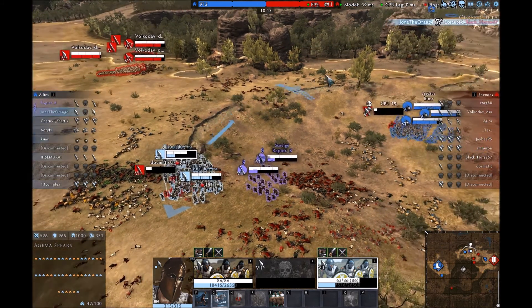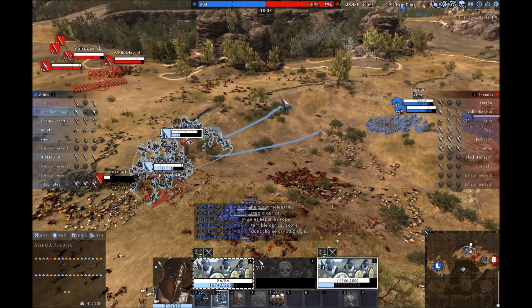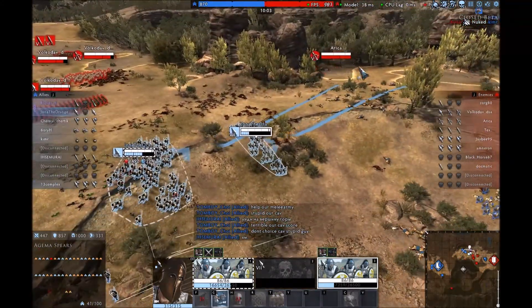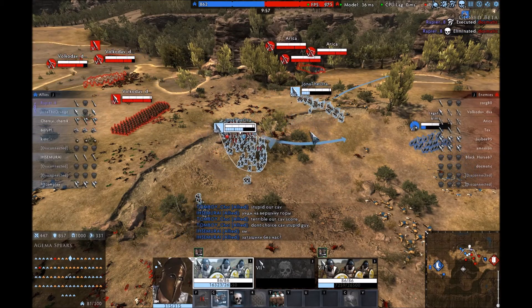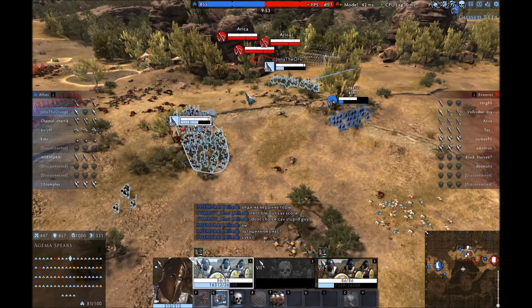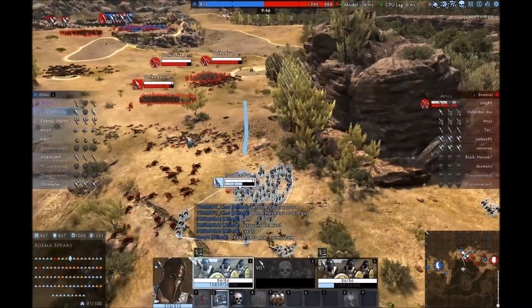Their archers are finally coming out of the forest area. Looks like we are outnumbered, but we do have slingers. They would rather shoot that one dude instead of the enemy ranged units — no point protecting them really. I'm better off just going in and hunting down the ranged units. While their archers are firing at me, I like to zig-zag — it reduces the damage a fair bit when they miss.